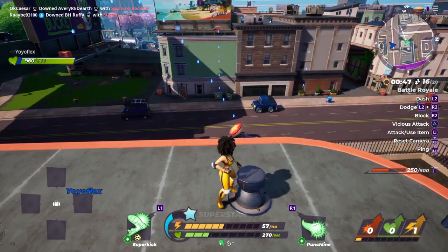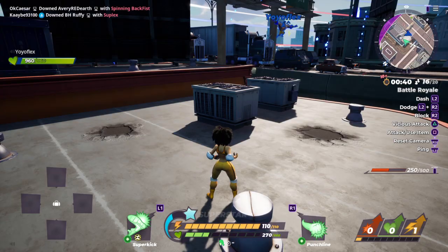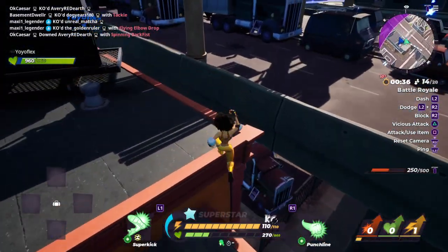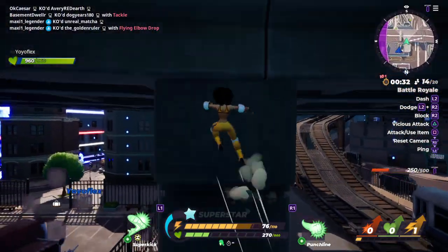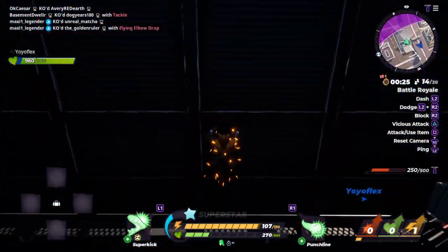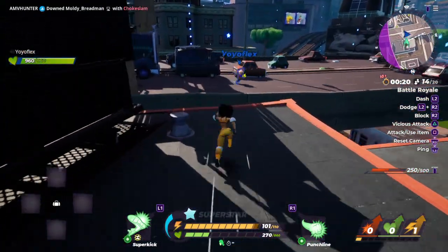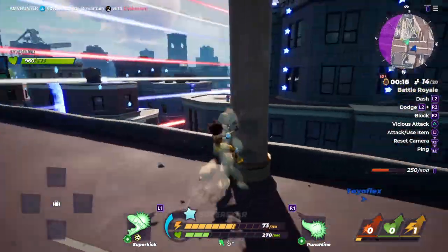I would really recommend getting a purple power-up. Every purple one is good except the worst one of all time: Skyrocket. Avoid Skyrocket, Rocket Jump, and anything with a picture of a rocket on it — they are the worst because they just send you off in the air. It's basically just a double jump boost.